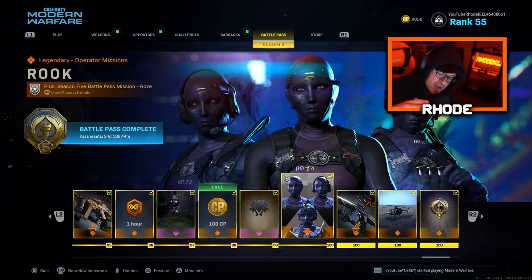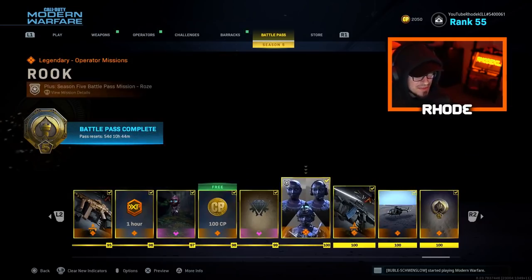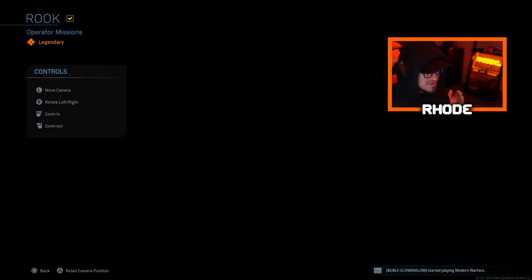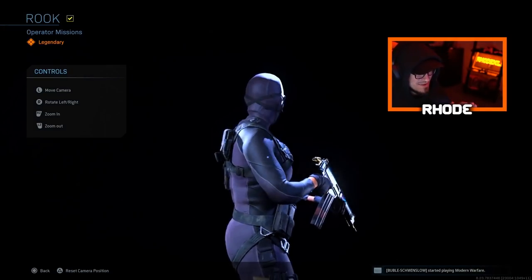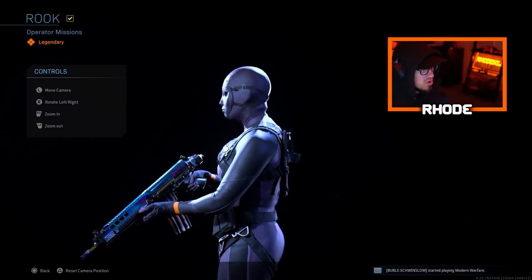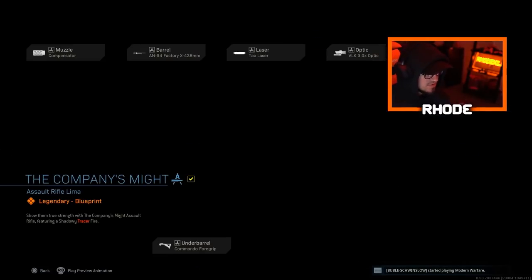YouTube, what is up everybody! We ended up getting all the tiers with the COD points I had left over - tier 100. I'm not going to show you the rest of the stuff, we're just going to go through the main unlocks of the Season 5 battle pass. Starting with these skins - these actually look like an Avatar, really really cool. I like these a lot. I'll probably equip that. It's called Rook, so not bad man, not bad.